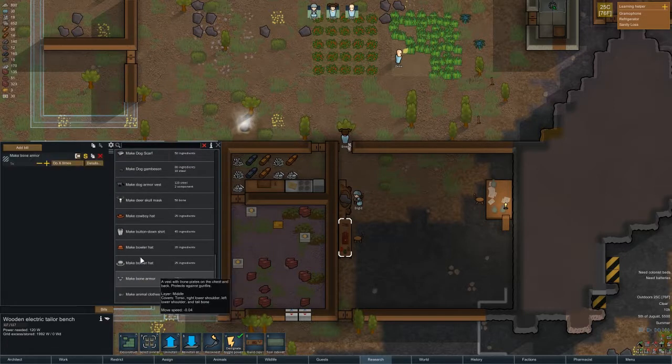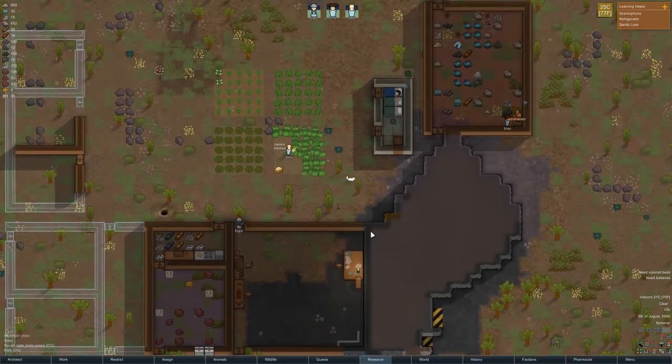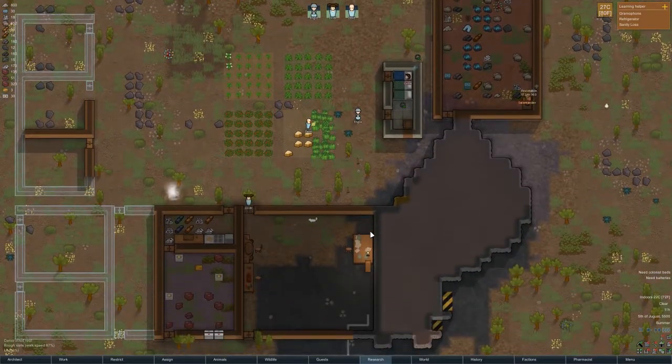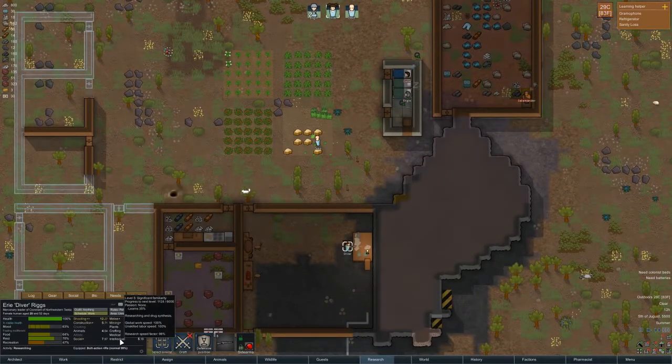I wanted to make bone armor — I've seen this last time. Do one per colonist, or two per colonist. And then I want you guys to make dusters — three plus one. I'd actually rather you do that for this one — three plus one, now we'll do two. So whoever gets a chance to make dusters out of whatever, just so we have them for the winter and we can sell them. We're back on research, nice. Hopefully she is increasing her intellectual skill.